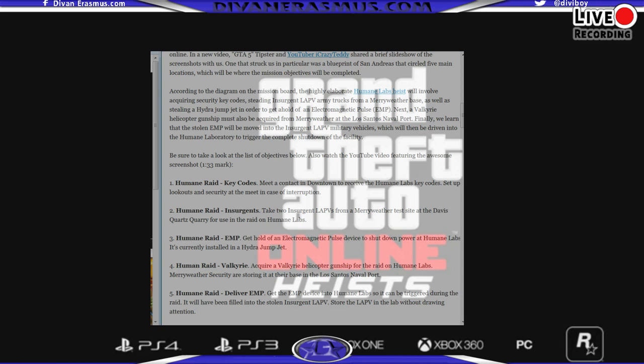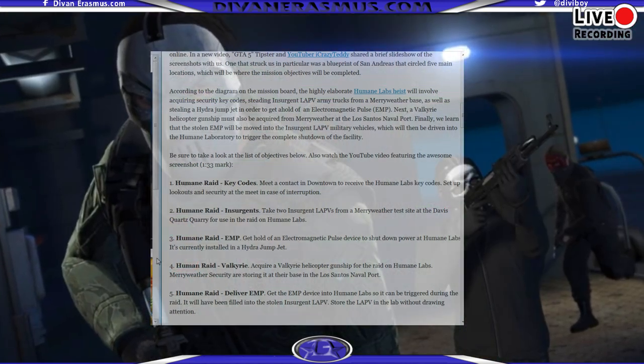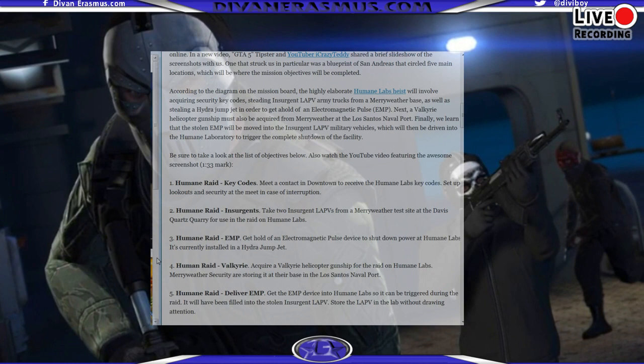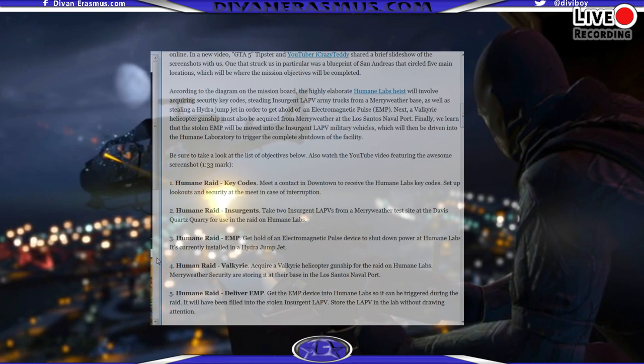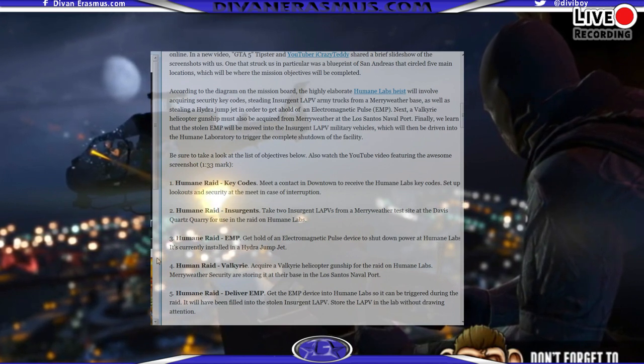After you've stolen the helicopter and got the EMP, you need to deliver it and tuck it safely into the unsuspecting Humane Labs building so you can trigger it once the heist goes down. We're getting very close to officially playing the heist — I'll be broadcasting and streaming live the Humane Labs Heist and all the other heists you haven't yet seen or heard of. I'll also be streaming the PC version live once it comes out in April.